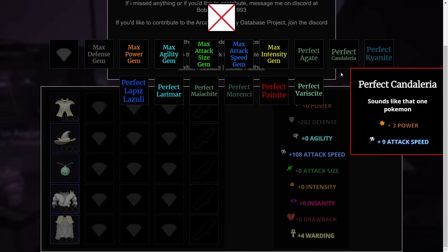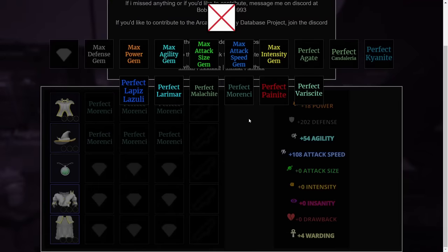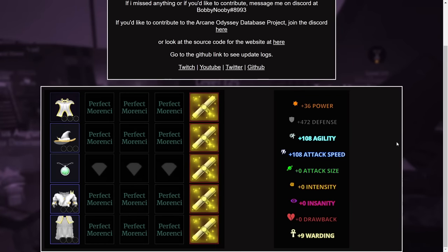Let's put moranchi on all the pieces — that's the balanced hybrid jewel — and virtuous on the armor scrolls. As you can see, we get 9 warding, which is the highest you can get, 36 power from all the moranchi, 472 defense from the Cernix amulet and all the virtuous enchants giving 54 defense each, plus 108 agility and 108 attack speed from the moranchi and the third piece's enchants.